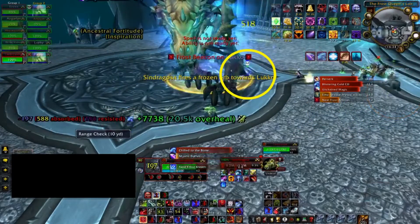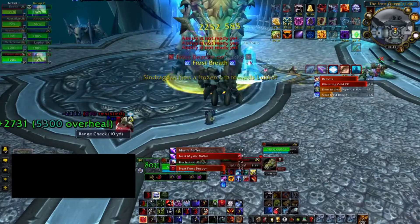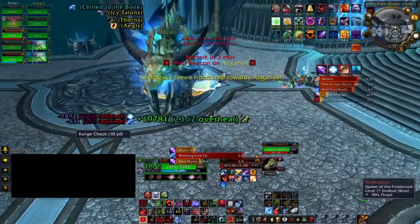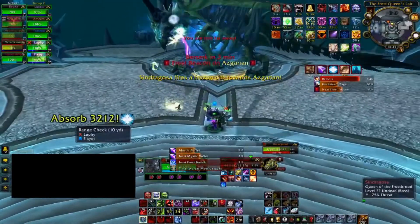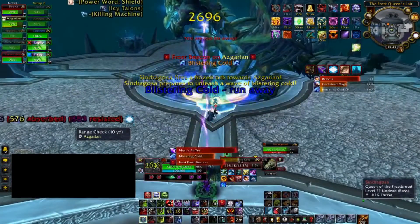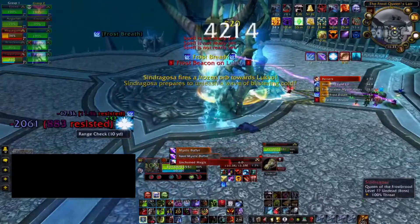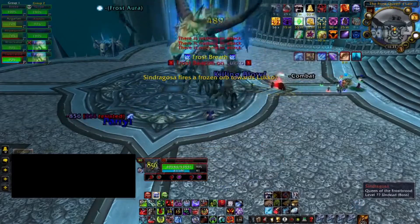The best time to use Bloodlust in this fight is at 35%. Overall, the key to this fight in easy mode is understanding that it's really about paying attention to the debuffs on yourself so you don't kill yourself, and positioning the tombs correctly so you don't kill the raid. Other than that it's a pretty simple fight. I hope this helped — thanks so much for watching and have a great day.